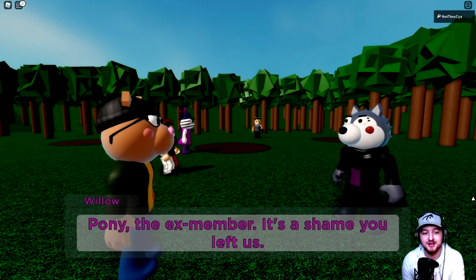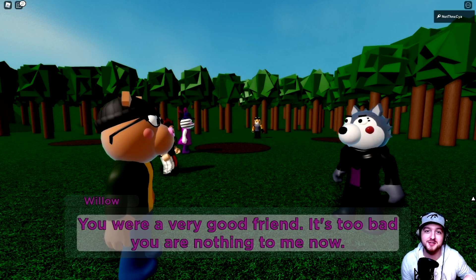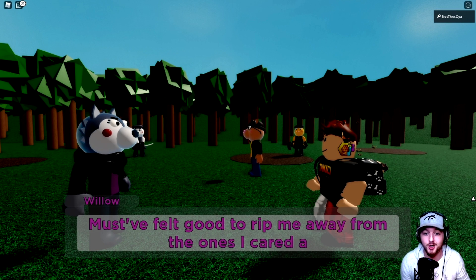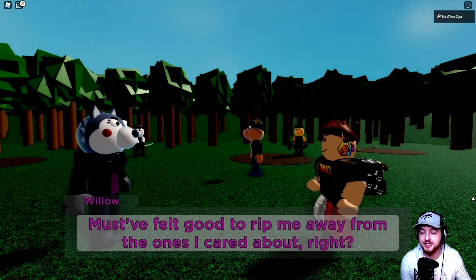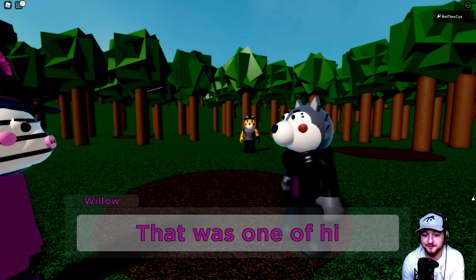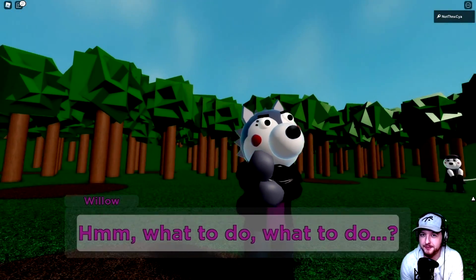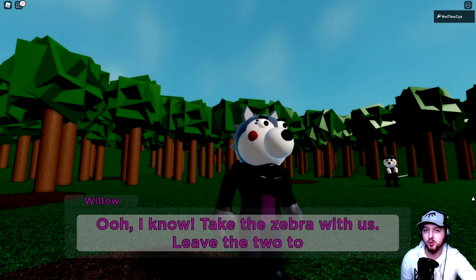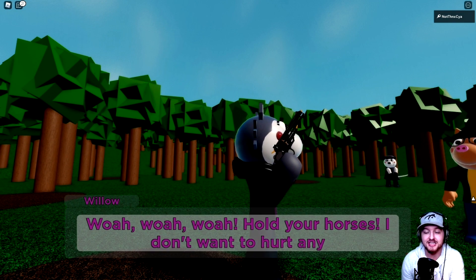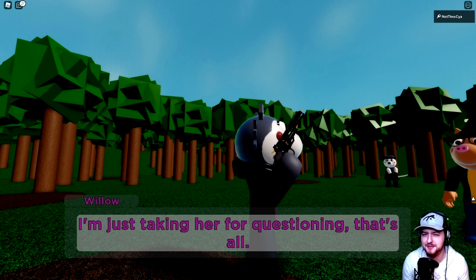This is where Pony recognizes Willow from their previous situation. Willow also recognizes us because of course we arrested her in the prequel episode - chapter one of Book 2 - where we arrested her with Officer Doggy for stealing food to provide for her family. Now the question is, is it actually her family or is it these people that she was actually stealing food for? Willow has never seen Zizzy before, but Zizzy knows all about Willow. He's never really brought up the Silver Paw in any of the storylines - I think he's kept it more a secret than anything.